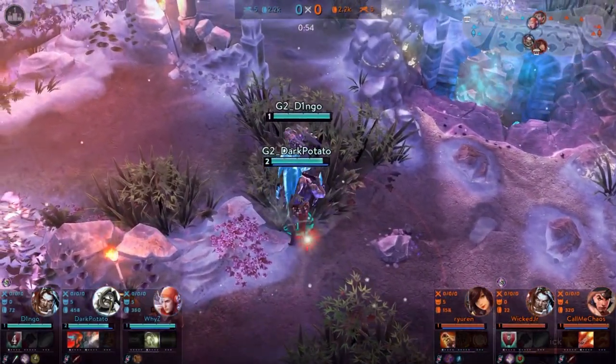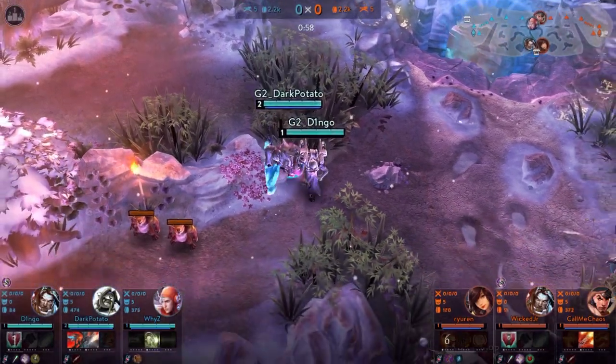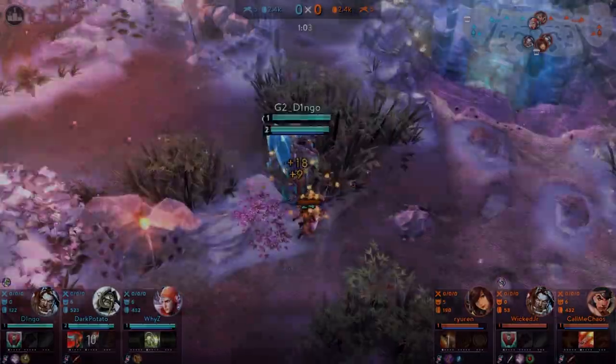On the other hand, if you know you have a weaker comp, try to play passive. Get your own shop creeps and then go back to your jungle. Make sure that the enemies don't invade.